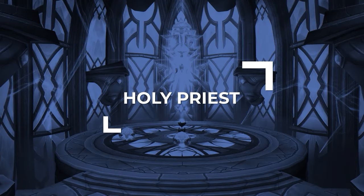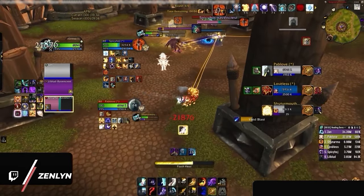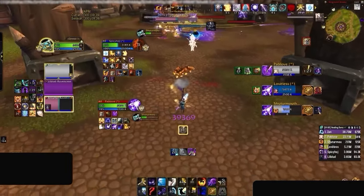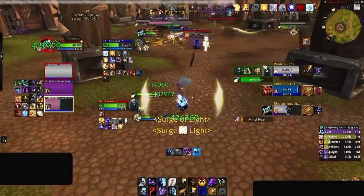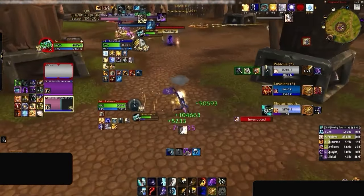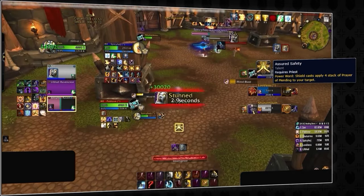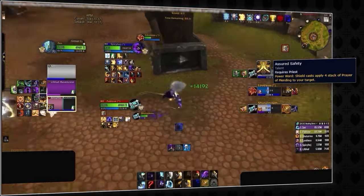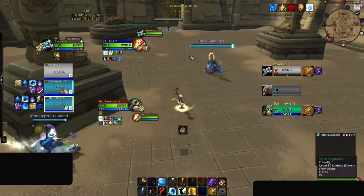Holy Priest is up next, and here things get a bit tricky. When Holy Priest is tuned properly and is on the A or S tier, it's definitely a contender for being very easy. Rotationally, Holy Priest is super straightforward — on the maintenance side, all you need to do is press Prayer of Mending on cooldown. If you're playing Benediction, PoM will sometimes press Renew for you, and if you're playing Oracle, PoM will now even automatically shield the target. As long as you're pressing Prayer of Mending often, you're basically doing all of your healing maintenance automatically. You also need to put your Lightwell down, which technically counts as maintenance.